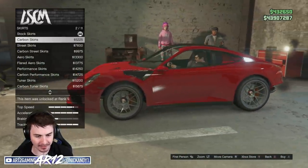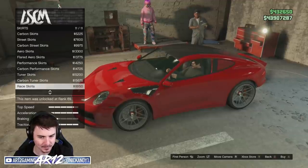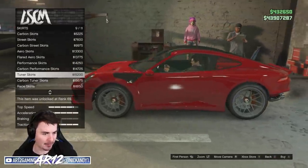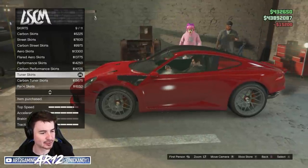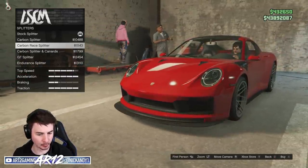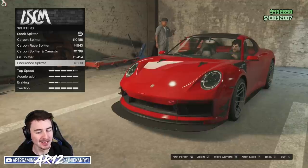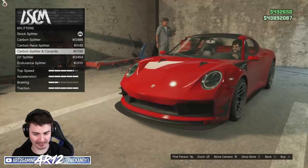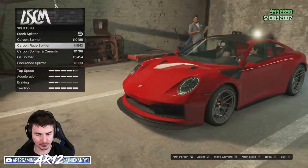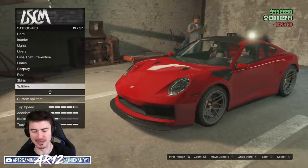For side skirts, we've got 11 different options — probably a lot of carbon fiber. I really like that one there, but it doesn't really fit the rear bumper. Let's go with the tuner side skirt instead. We've got some front splitters as well. If we can make it that little bit more aggressive, you can full-on go race car with this thing. Let's go for that because we're kind of trying to make a race car.